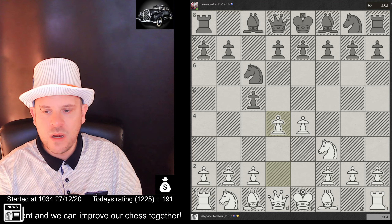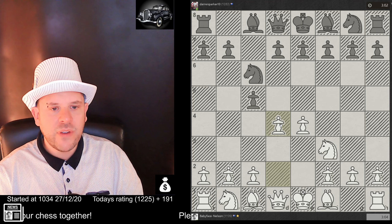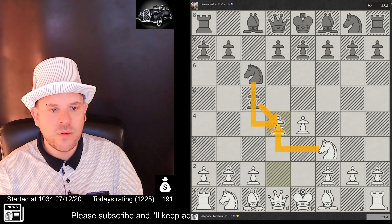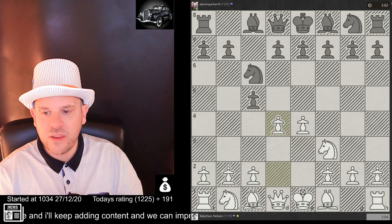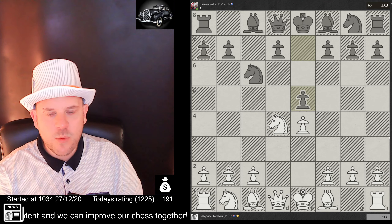This is what you call the Scotch — the Scotch Gambit. If he takes, we take, he takes, and the queen takes; that's what you usually call a Scotch. The Scotch usually ends up with the queen on this square early in the game, but he declines the Scotch.